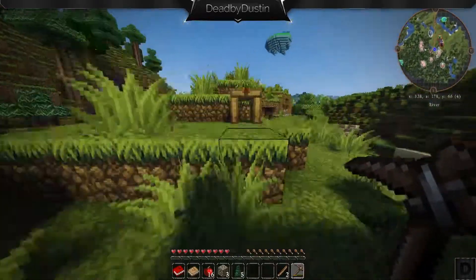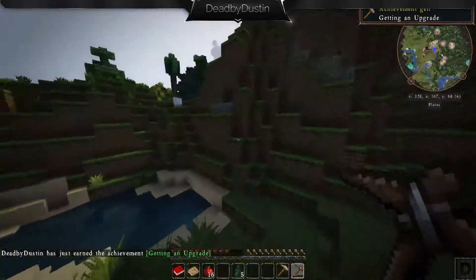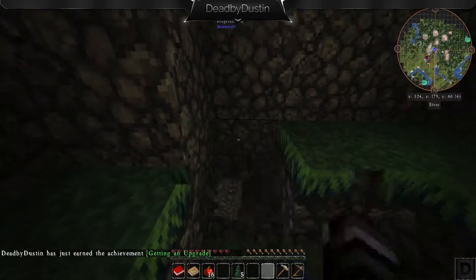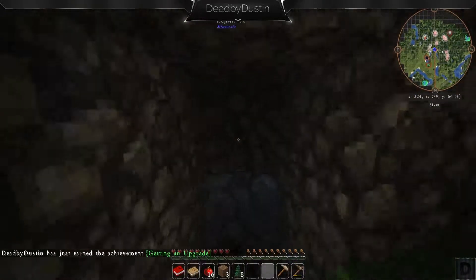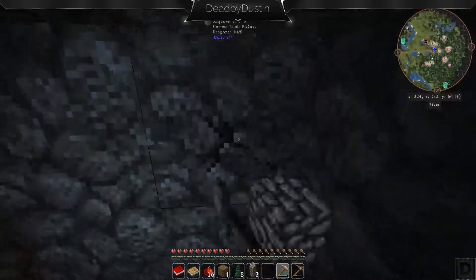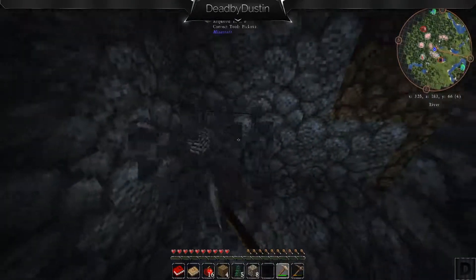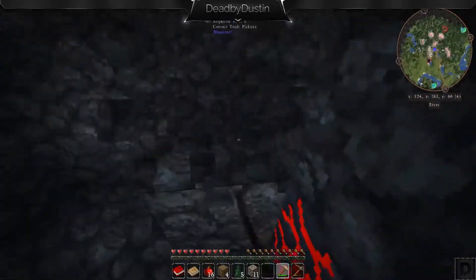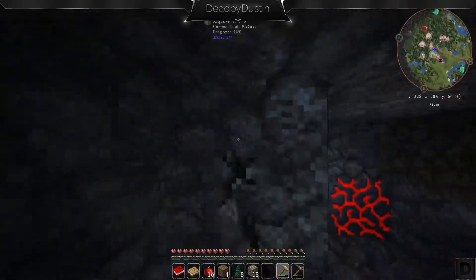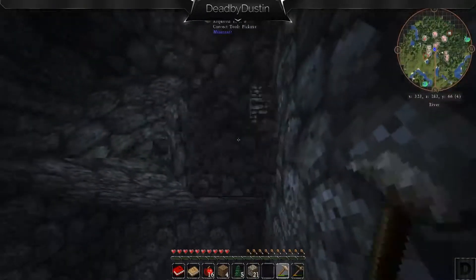We're just going to go ahead and get started, try and get all the basics, try and set up some sort of little base — even if it's just a hole in the mountain right here, which I think I'm going to punch a hole in the mountain right now just so we can have a little base of operations. Start mining. I want to work towards ore doubling. We have Not Enough Items installed, which will really help us out. We're just going to carve out a little hole in here, a little three by three.